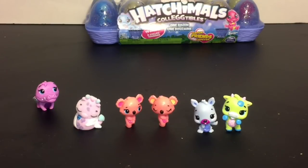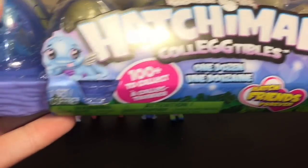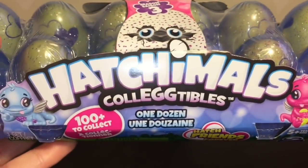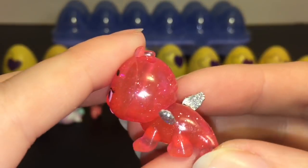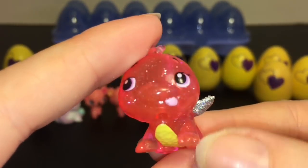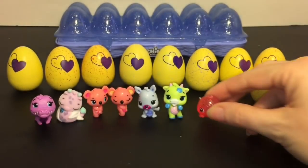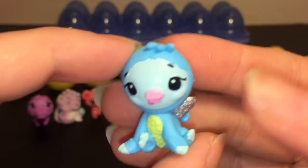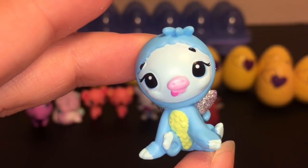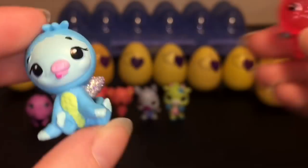Now I have the Hatchimal CollEGGtibles one dozen with the exclusive Newt Gnat, which has his tongue sticking out, and it looks like we have the pink one. Here is the exclusive Newt Gnat — he's clear with glitter on the inside and of course the tongue sticking out. He looks like a little baby dinosaur to me for some reason. The other visible is actually an Alba Sloth — he has a new sculpt for the new season and he's part of the BFF series. I've always loved the Alba Sloth, and he also has his tongue sticking out.